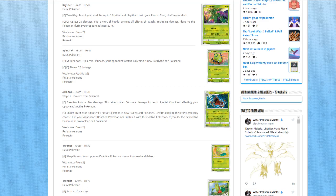And Ariados — for one Colorless, Reactive Poison does 20 damage plus 50 for each special condition. For one Grass, Spider Trap — your opponent's active Pokémon is now asleep and poisoned. Before applying this effect, you may choose one of your opponent's benched Pokémon and switch it with the active Pokémon, then that Pokémon is now asleep and poisoned.